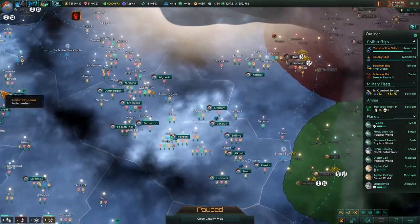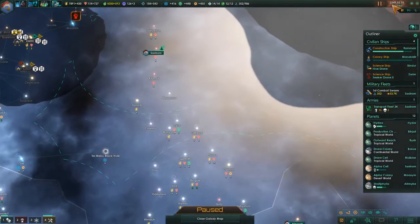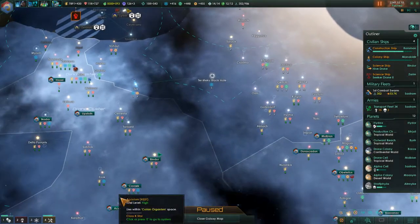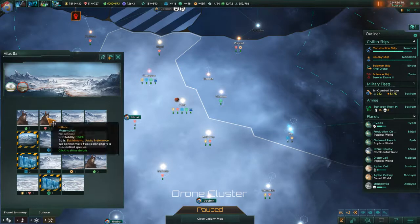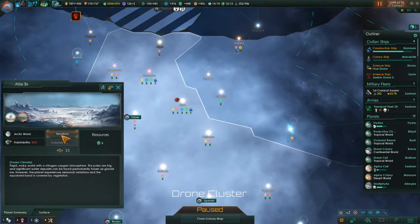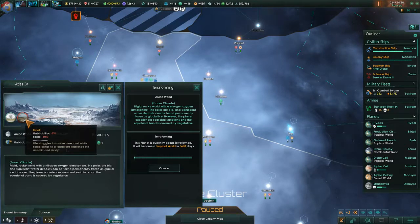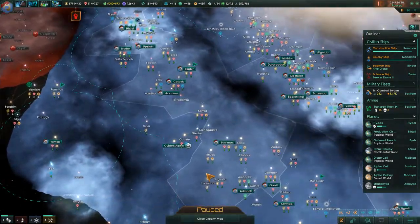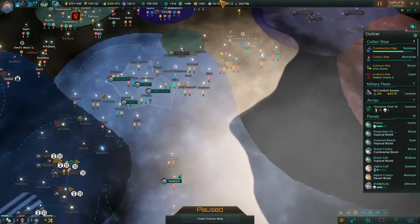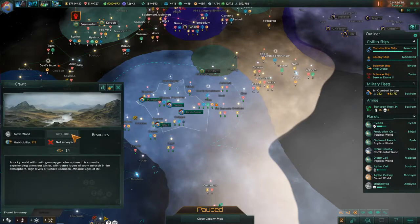This one here — some people were living there, but that's just going to happen I guess. Tropical. Granted this might destroy the Titanic life, but it's going to be alright. Down here all seems fine. And up here — this one we need to survey. There are two tomb worlds actually; I need to survey them first.